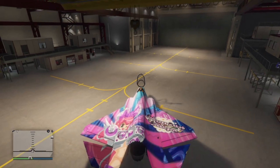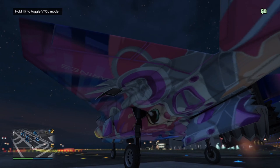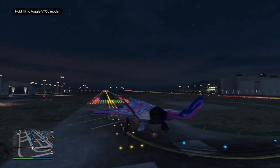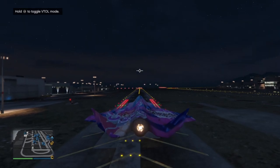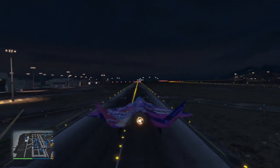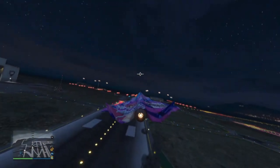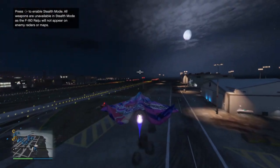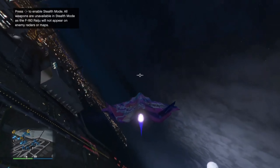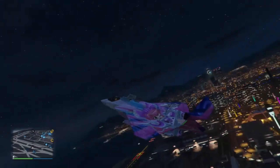Now we're going to see how this new fighter jet flies. I'm hoping it's fast but also easy to handle. Hold L3 to toggle VTOL mode — okay! So this is like the Avenger where you've got a hovering mode, and this is super fast. I'm glad you don't have to pay for the MG bullets. The MG bullets are kind of the weak ones though, which I wasn't really expecting.